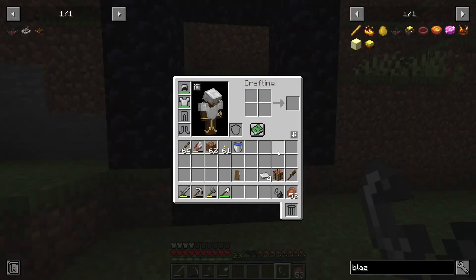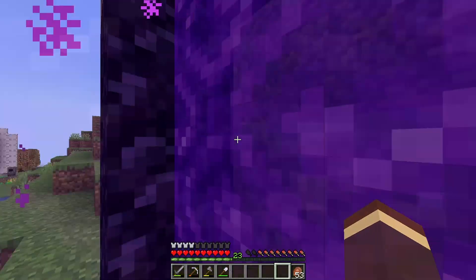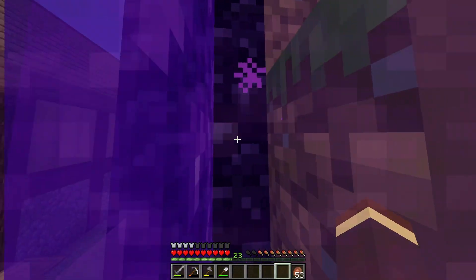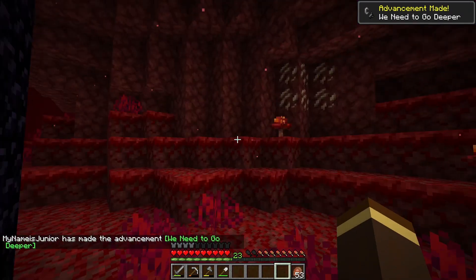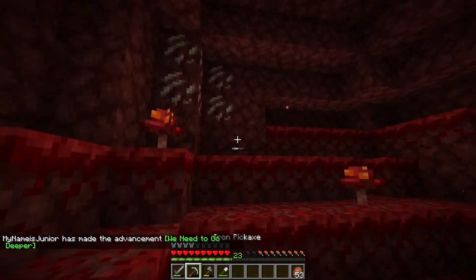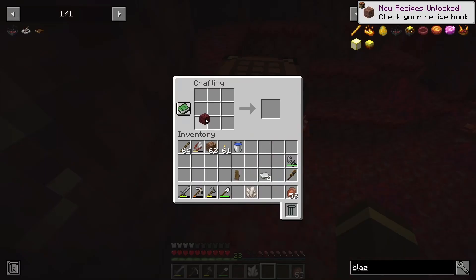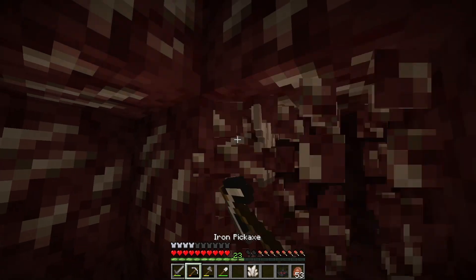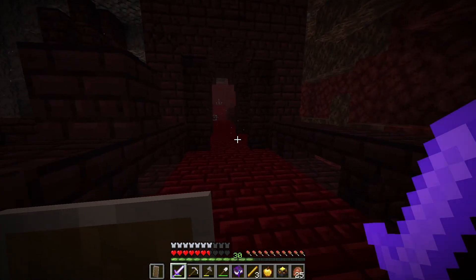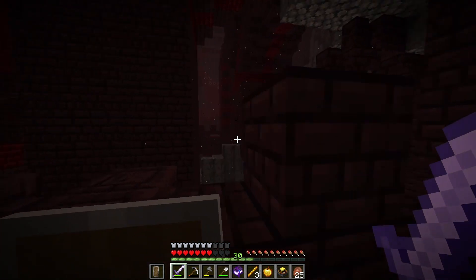We got all our supplies — netherrack for the blaze burner and we also need quartz, so it'll be a two-in-one mission. Let's go through. I see quartz — oh, that's beautiful! We are so lucky. Let's craft our blaze burner now that we've got netherrack, and we'll try to catch a blaze since we only need one. Oh my days, when I tell you I'm terrified right now — I've just been over to the blaze spawner up there because I found this place nearby.